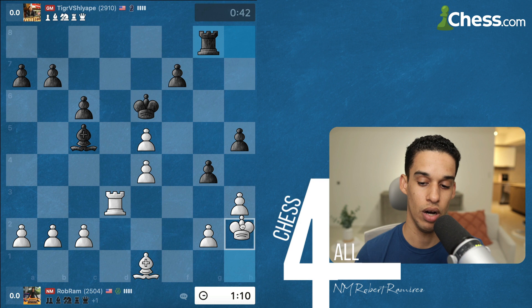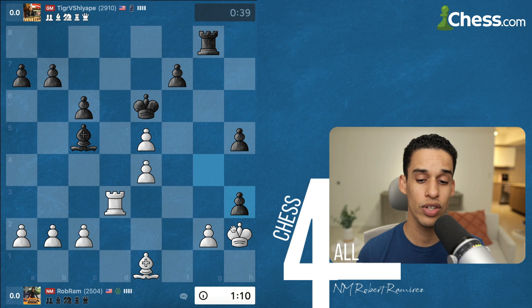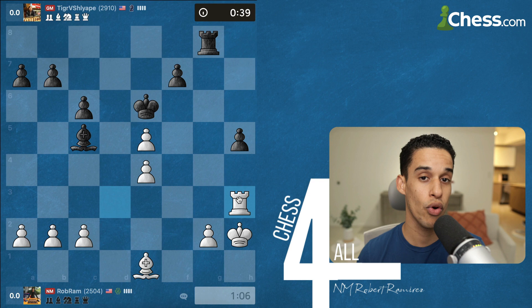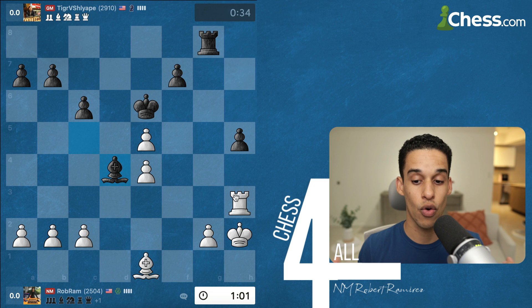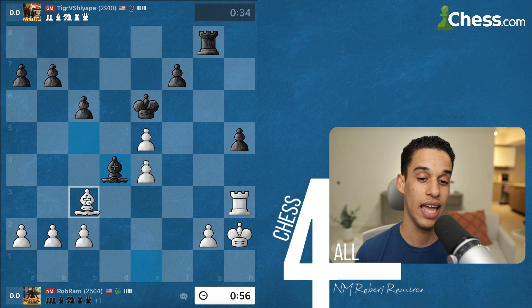This is basic stuff — my opponent is not doing anything extraordinary. Activating the king makes sense as we're heading into an endgame, so his king on e6 makes sense. My king is also trying to get activated, and the rooks and bishops have to get active as well. All of a sudden his pieces are way more active than mine — look at his rook compared to my rook, his bishop compared to my bishop.